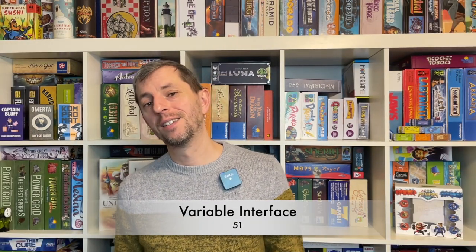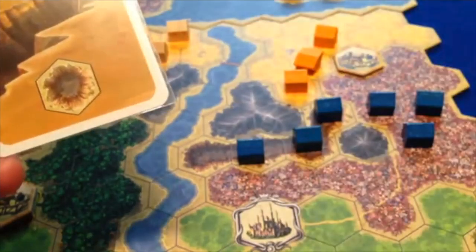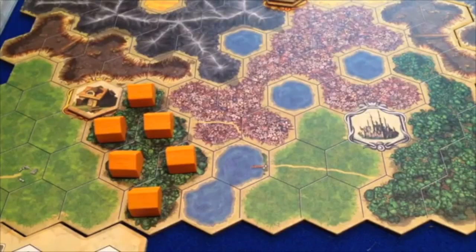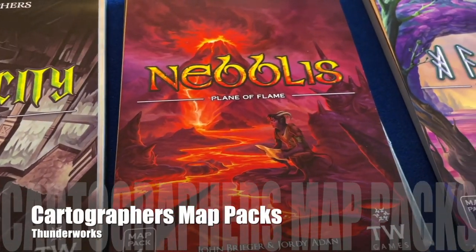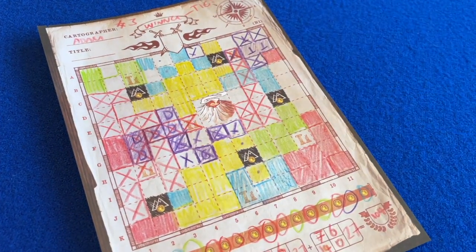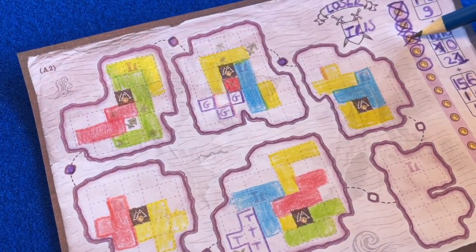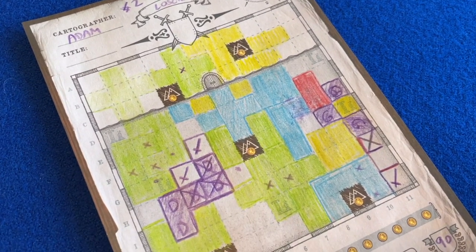Number 51 is a variable interface — essentially a modular board or different maps. In Power Grid you can buy different maps that change the way the game plays. In Kingdom Builder you assemble four different boards in different orientations creating varied terrain layouts. In Cartographers they release map packs, same with Welcome To — the core rules haven't changed, but a different playing space refreshes the game. Whether it comes in the main box or as expansions, I like that a game can be refreshed without changing the core rules.